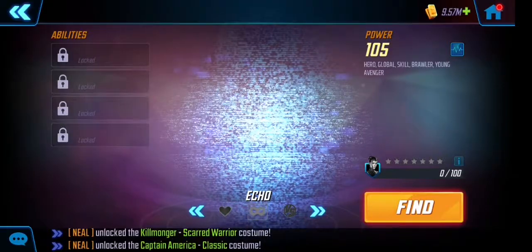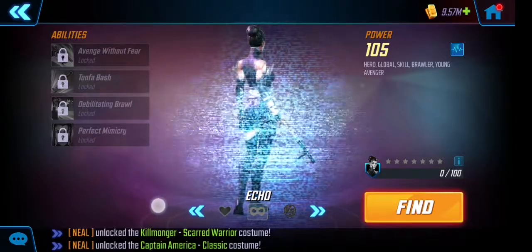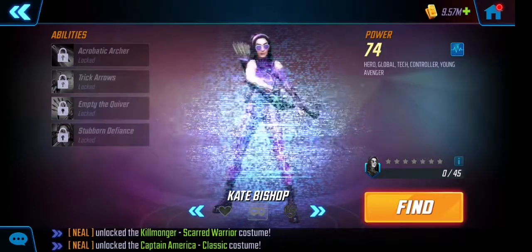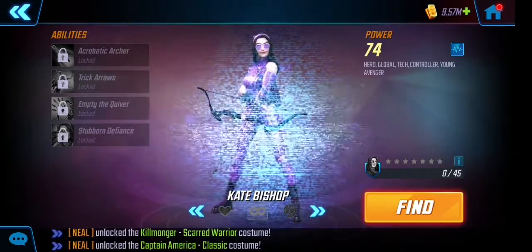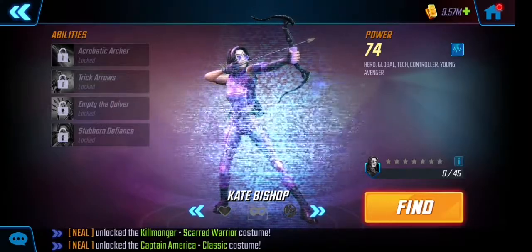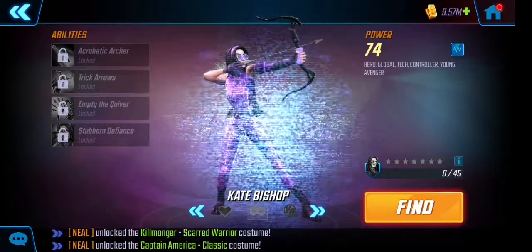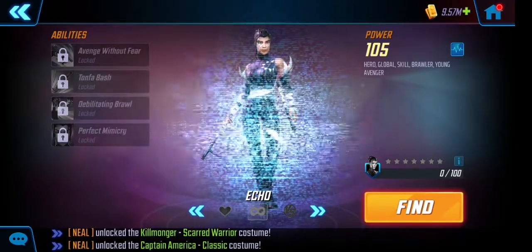Echo is hero, global, skill brawler in Young Avengers. Kate Bishop — that's her, 100% — the sidekick for Hawkeye. It'd be great if she has good synergy with Hawkeye, but as you can see she's a Young Avenger. Since Echo is also a Young Avenger, there's going to be a team between those two — it just seems that way.